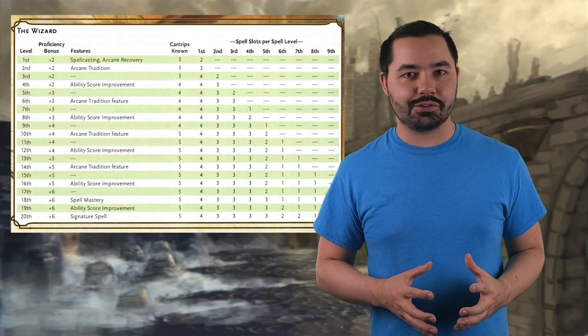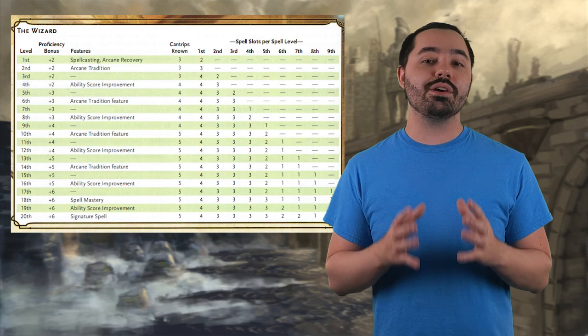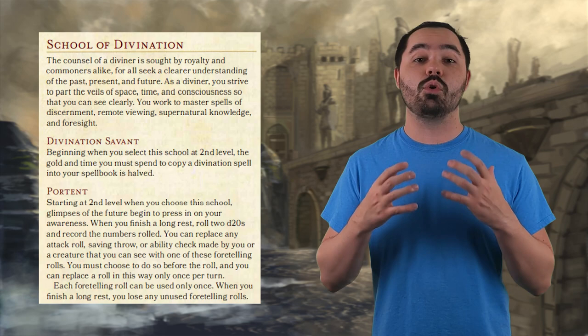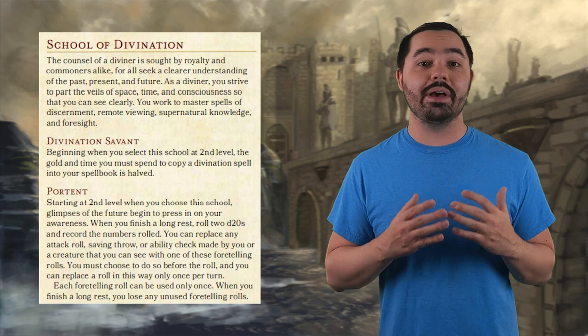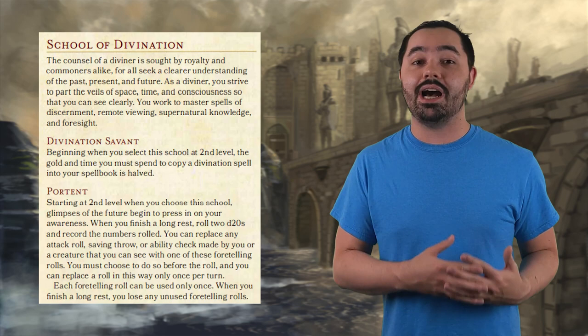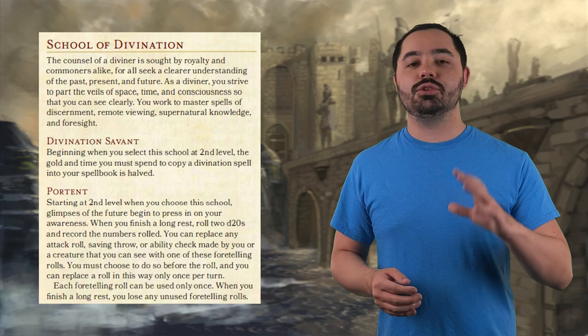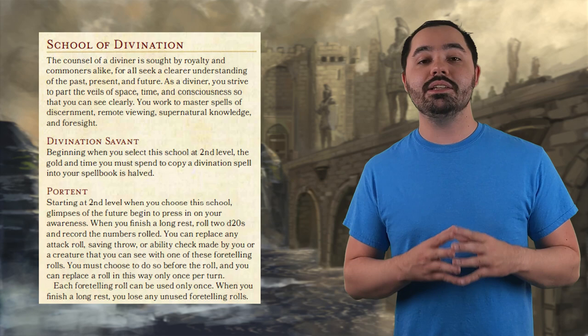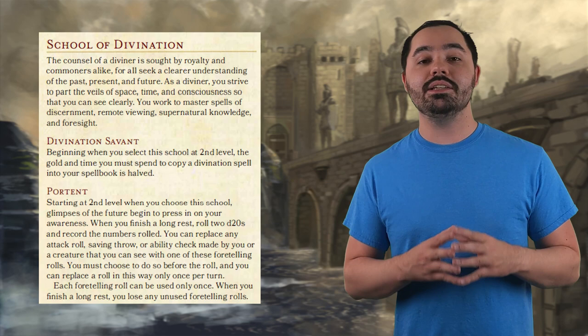At number nine, we have the Divination Wizard, a two-level dip. Dipping into Wizard, you get three cantrips from one of the best spell lists in the game, as well as a couple of spells, but where this dip really shines is with Divination Portent. Every long rest, you roll two d20, and then you can use those d20 on future rolls, potentially changing the outcome of the roll — whether it is a roll that you are making or the DM is making behind the screen. This ensures that no matter what you roll, it is pretty good. The only circumstances where it might not work out is if you get middle-of-the-line rolls.